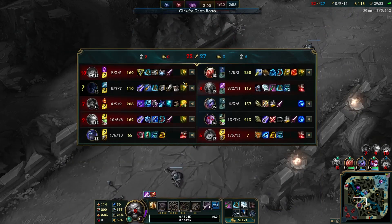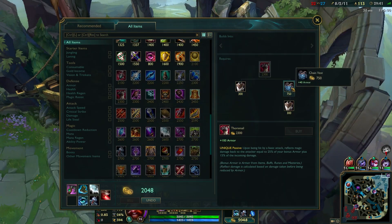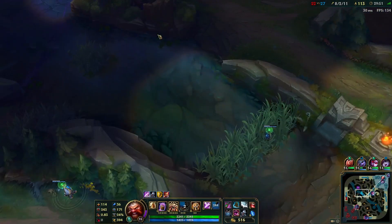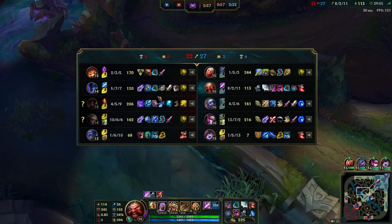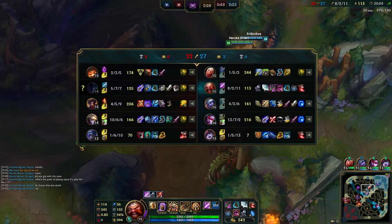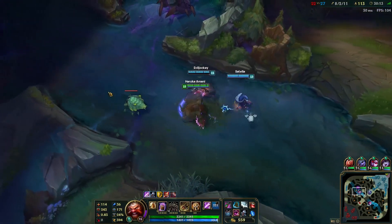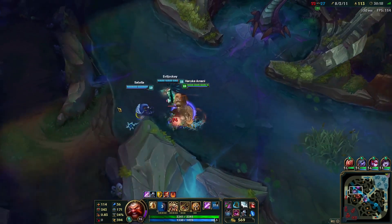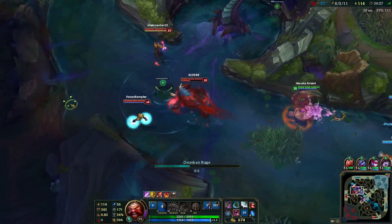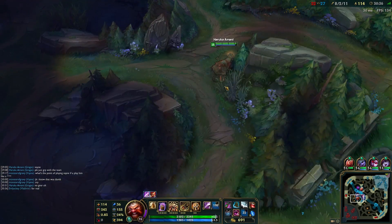They don't have any crit on their team, so Randuin's wouldn't be too smart. I think I should get a Thornmail. I'm going to upgrade my sightstone because I want a ton of vision control around the Baron area. Red's about to be up. If Vayne's not going to group, I'll just go to her. One for one trade when we're ahead isn't good for us — that's definitely good for the enemy team, especially when she dies since she has a large majority of our money. Gnar just ulted and wasted it completely — did about two damage to me.